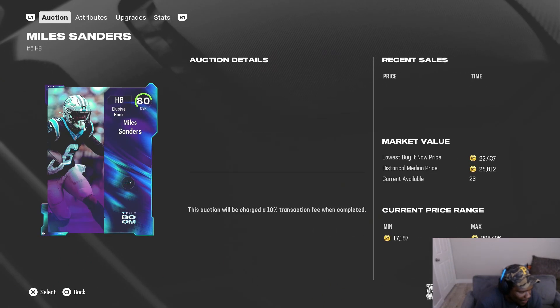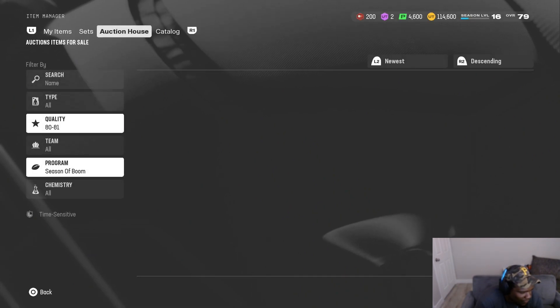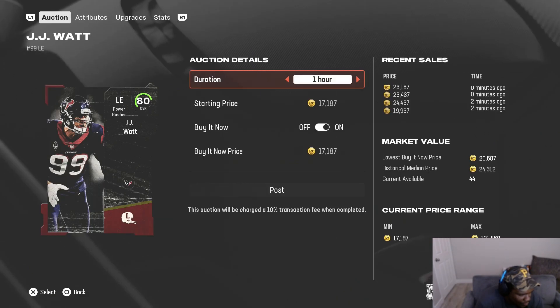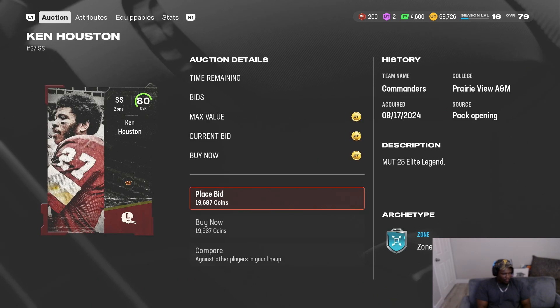22 is still high for these cards but I think it's still decent. I could probably put them up for 29, get back 27 — that'd be like a nice little 5k profit. This one sells a little slower than normal but I'll take it anyway at 28. JJ Watt does sell a little slow — he's one of the slow sellers — but we'll take this at 22.6, it's cheap enough to get some profit.